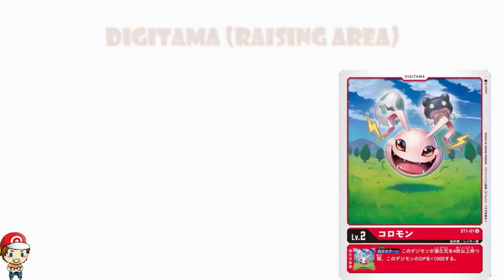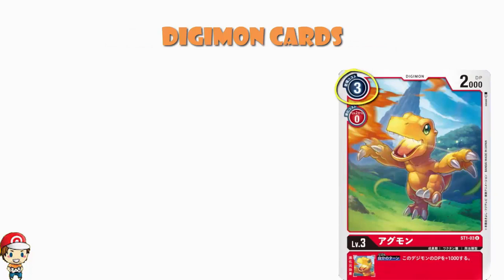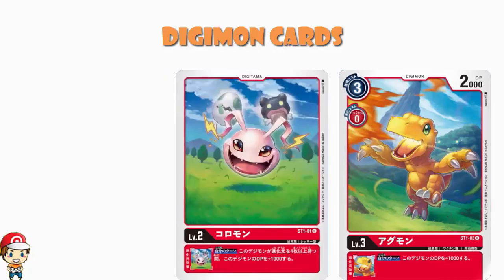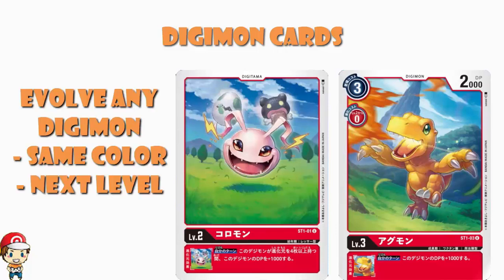Every Digimon card has two costs. This dude here has a cost of three or zero. This is a level three Digimon, so you've got two options: either pay three on the memory gauge and play him down as is, or don't pay at all — but it must be put onto a level two Digimon. The Digitama card, the baby Digimon, doesn't have a cost because it doesn't start in your deck; it starts in the raising area. The evolution mechanic is very cool: you can evolve any Digimon of one color into the next level Digimon of the same color. It's not like Pokémon with set evolution lines — as long as it's the same color and the next level, you can evolve into whatever you like. Any level two red goes into any level three red, for example.